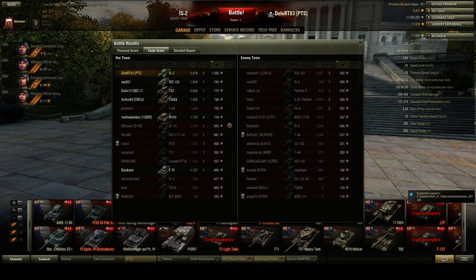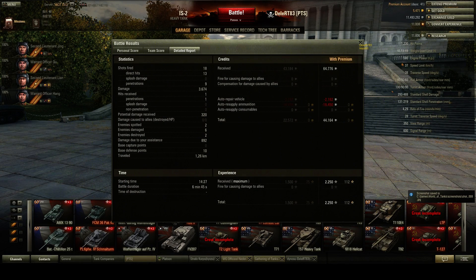We fired 18 shots, of which 13 hit — with the IS-2 on an open map like Cliff, that's not surprising. We only penned nine times, which in a tier 9 match with 175mm pen is also expected. We did 3.7k damage, received only one shot from the T-54 early on, spotted two enemies, and damaged six — killing two. All in all, a decent game. I hope to bring you a game with the IS-2's best gun soon, which should be a bit better.